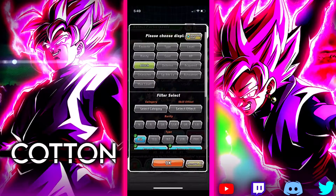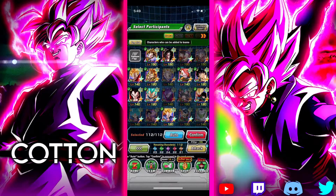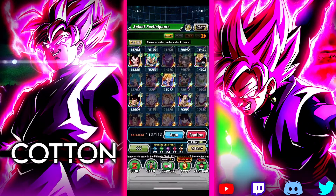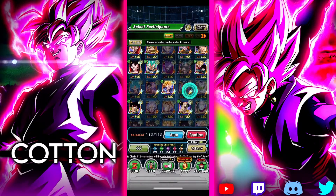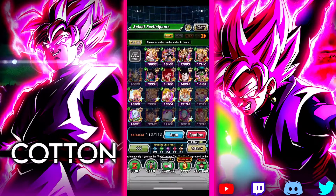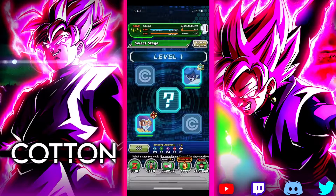I also have awakened UI Goku. Let's get rid of the team Bardock members — I don't really foresee us using them. Let's put UI Goku, and I also have Evolution Vegeta active. Let's go ahead and put him in. Alright, so we're going to be fighting two enemies off the bat: Rosie and then Cocoonsa.